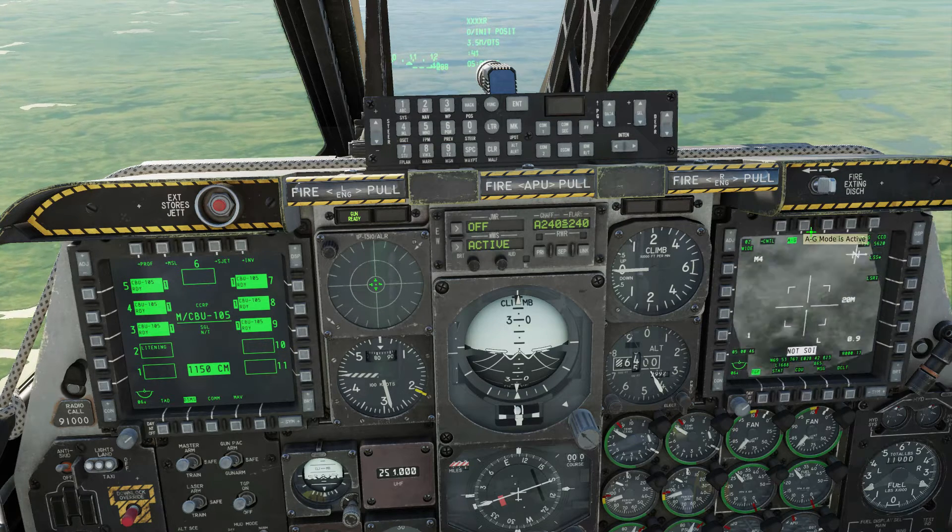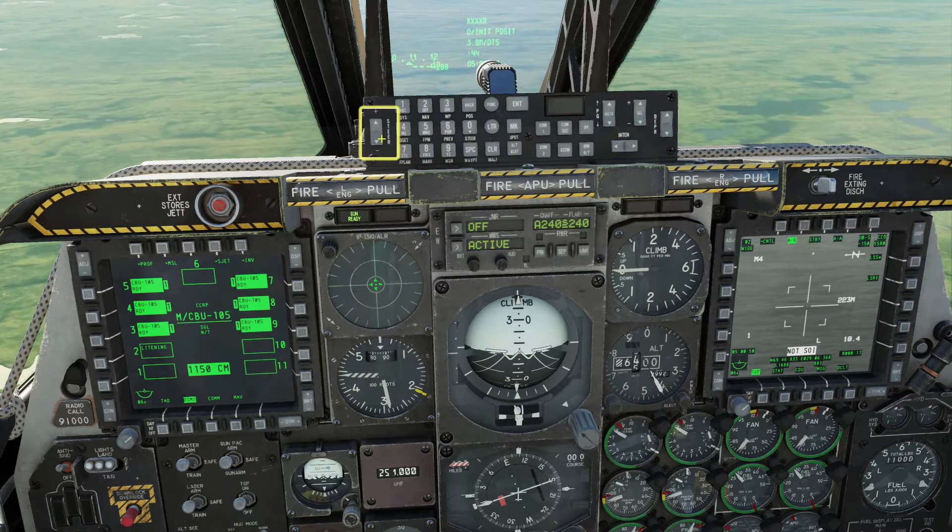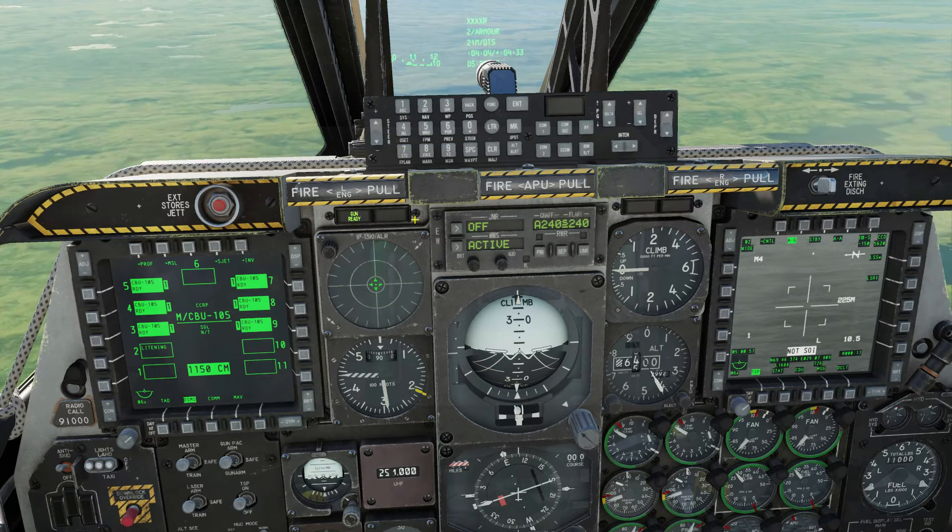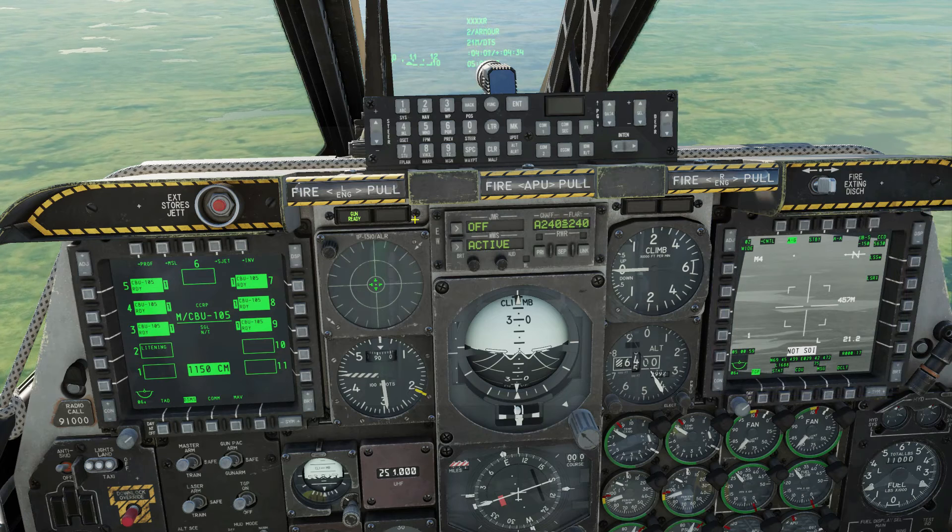Put the targeting pod in air-to-ground mode. Select a steer point that's somewhere near your target — this will create a SPEE at that steer point. Press and hold China hat forward to point all sensors at the SPEE.